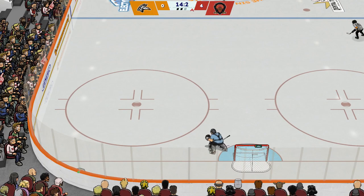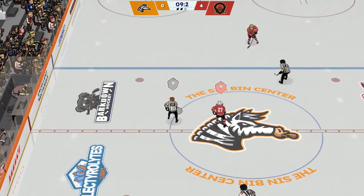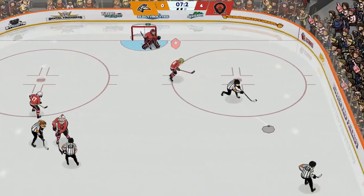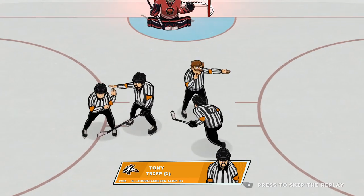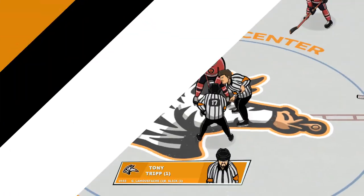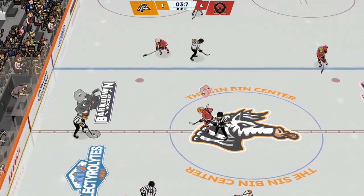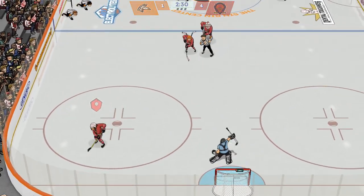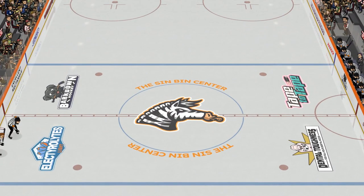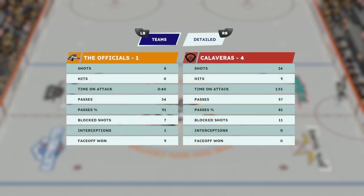Once we boost our accuracy a little bit we should have an unstoppable team — and that one somehow skips through, we'll take that! I don't know how that snuck through either. All right, 4-1. Shots are 24 to 8 — yeah, I think we got this game in the bag.